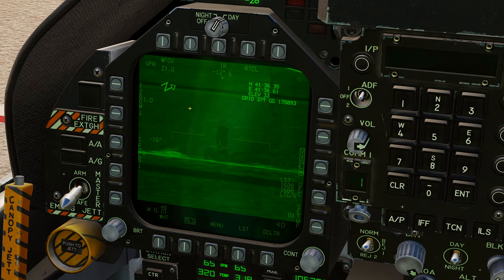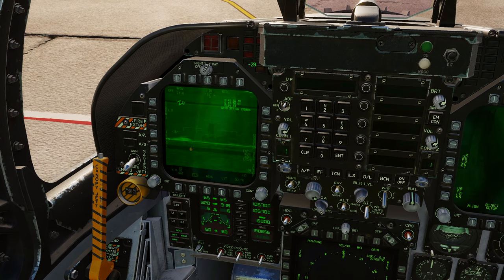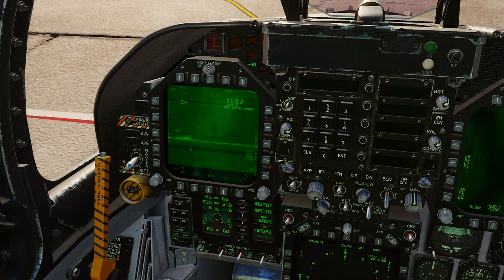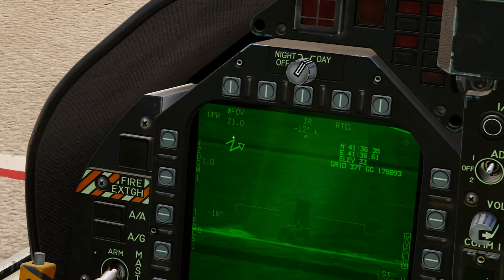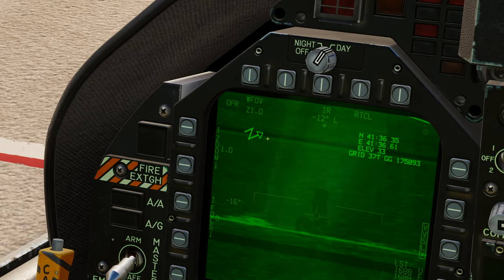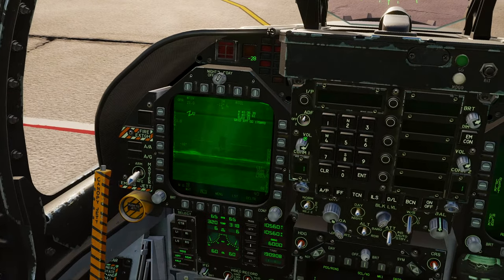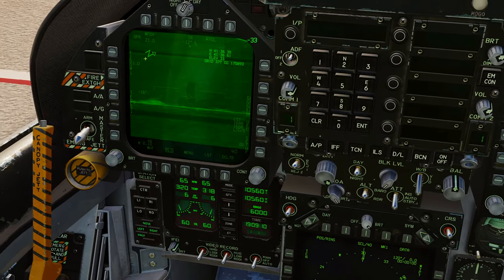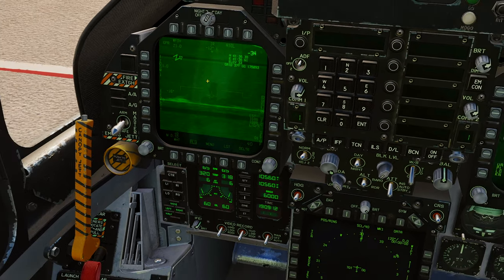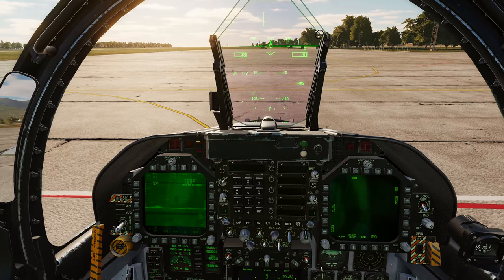Just use that HOTAS command to zoom in and out on your targeting pod - much easier. The targeting pod also shows a north indicator, so when looking at the ground you can use that as a reference to orientate yourself and know which direction you're looking.